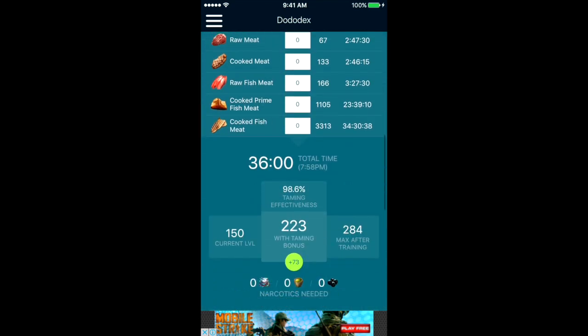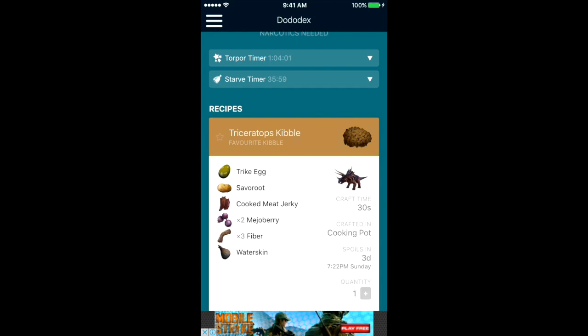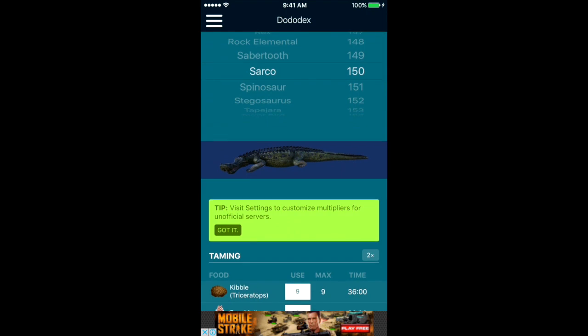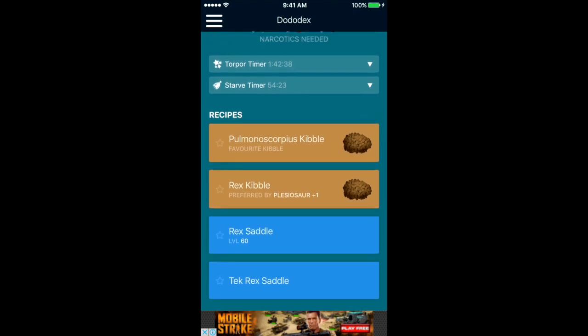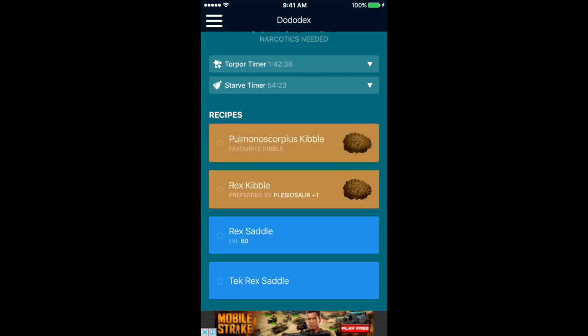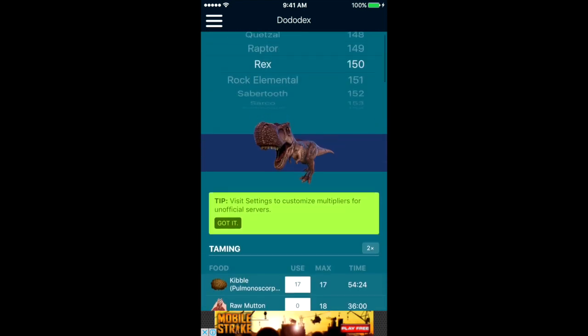Dodo Decks has all the recipes for all the kibble. For example, for the sarco, you just scroll down to recipes and it shows it takes the Triceratops kibble — just click on it and it gives you the whole list of ingredients you would need. You just have to get them and pop them all into the cooking pot. For the Rex, it uses the scorpion kibble, and it also gives you the recipe using Rex eggs and shows you which dinos prefer that type of kibble.